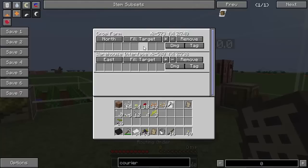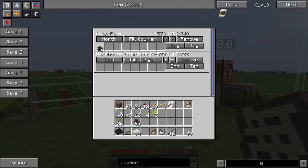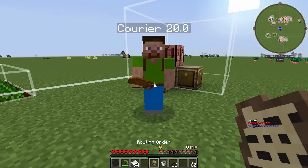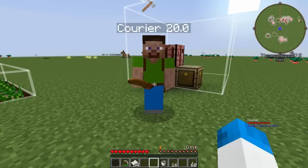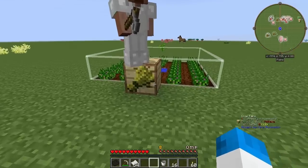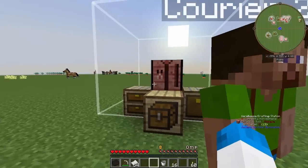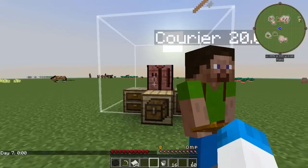You would expect it to work by setting 'fill courier with blackberries' and 'fill target with blackberries.' Everybody would expect it to work like that — but it does not. The blackberries are still there and there are no blackberries in the warehouse.